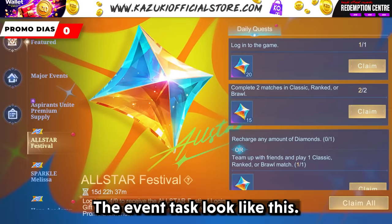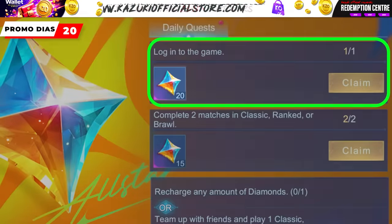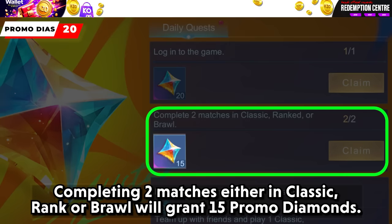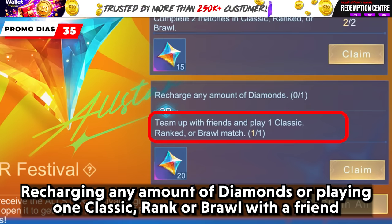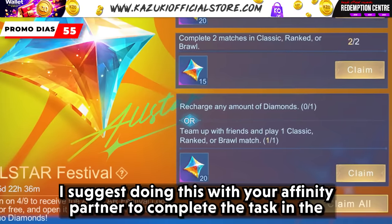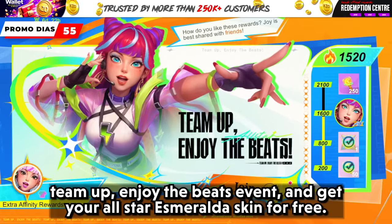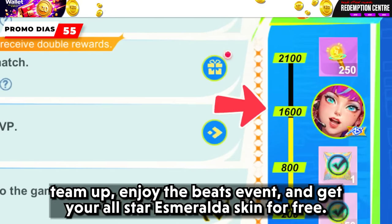The event tasks look like this. Logging in will grant you 20 Promo Diamonds. Completing 2 matches either in Classic, Rank, or Brawl will grant 15 Promo Diamonds. Recharging any amount of diamonds or playing one Classic, Rank, or Brawl with a friend will grant another 20 Promo Diamonds. I suggest doing this with your affinity partner to complete the task in the team-up and enjoy the beats event and get your All Star Esmeralda skin for free.